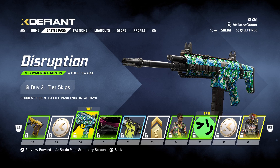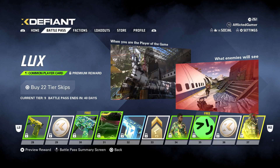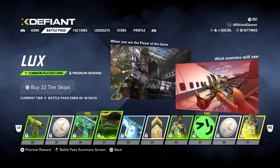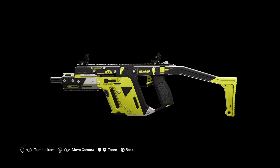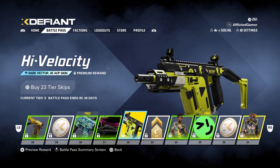X coins, then a common skin for the ACR — the Anarchy one is way better in my opinion. Then there's Luxe, the player card overlay for respawn — the cleaner one is nicer. We've got a rare skin for the Vector — I do like this, I'd definitely use it. Speaking of the Vector, go to the Ubisoft Club store if you haven't — if you have any points there's some free stuff for X Defiant, including a free skin for Echelon and for the Vector, so I recommend you pick them up.